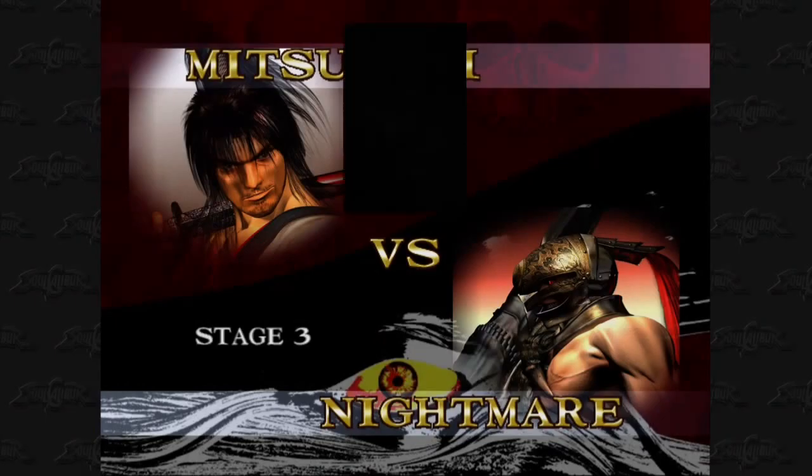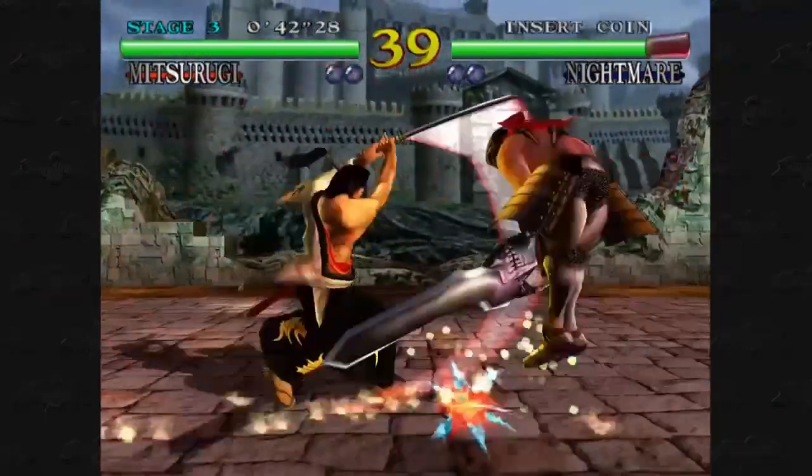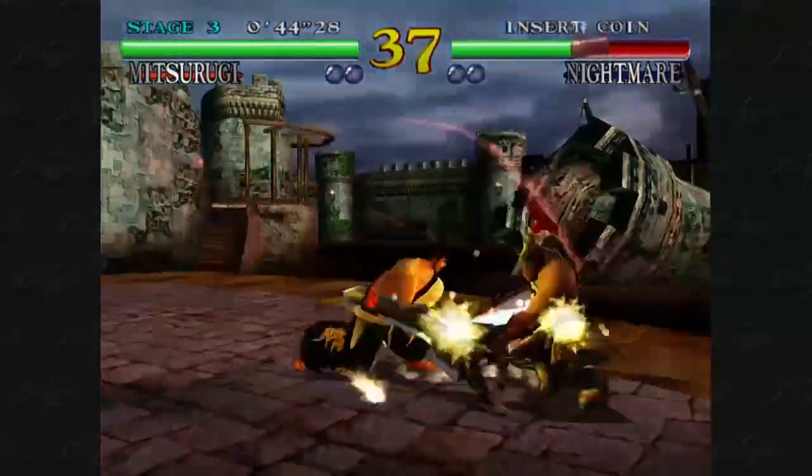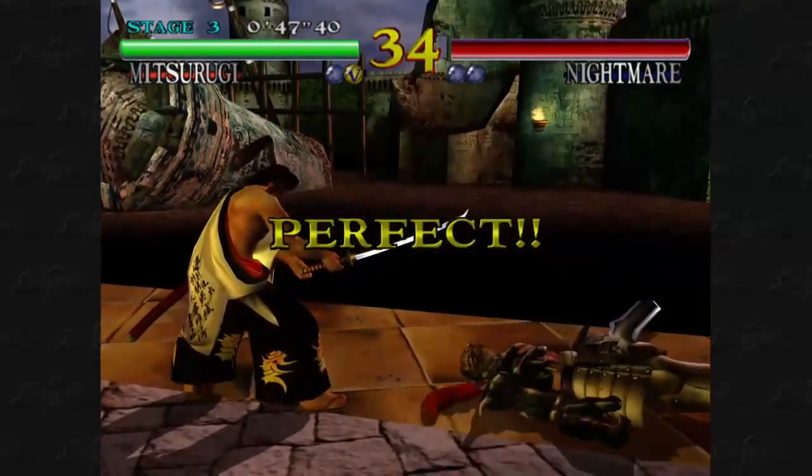This is PowerGlovePixels. Today I bring you Soul Calibur for the Sega Dreamcast. One of the tips that I usually do is I use Striking Mode by pressing X and A. That doesn't let him get up at all.